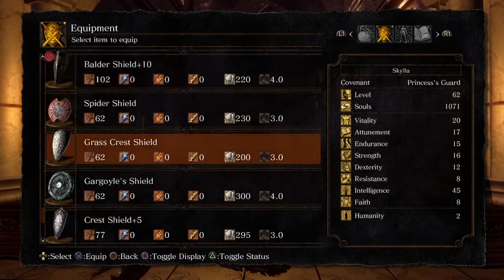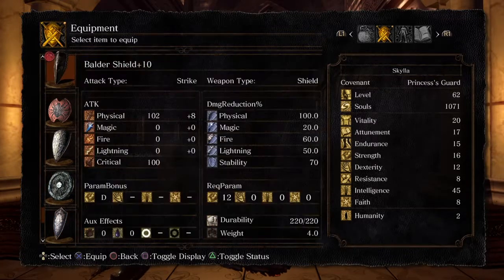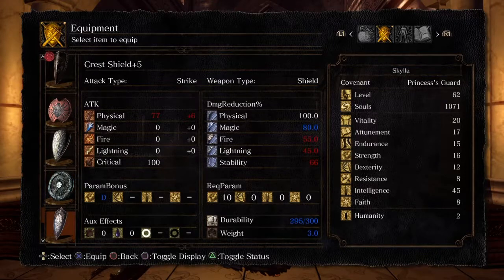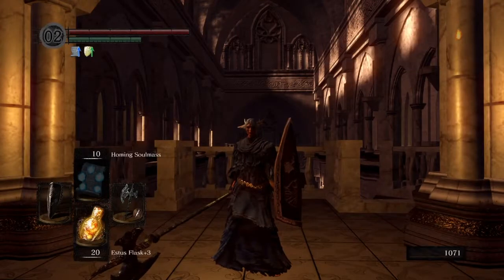The reason why I'm using the Boulder Shield over my Crest Shield is for one specific reason: stability. Just above required parameters there's stability, which is 70. My Crest Shield at max is only 66. You can take the Boulder Shield to plus 15 if you want, but 70 is plenty, and it has 100% physical defence which negates 100% of physical attacks. So we'll head on down to New Londo Ruins and I'll meet you guys there.